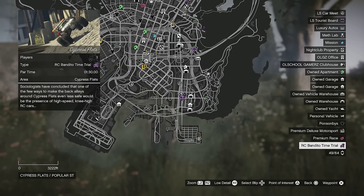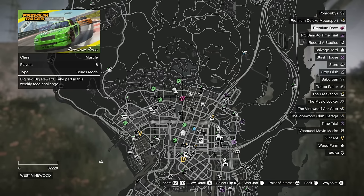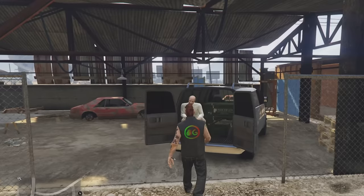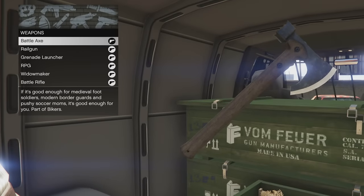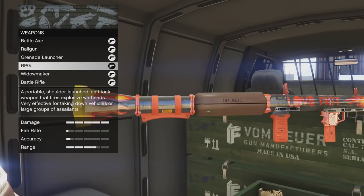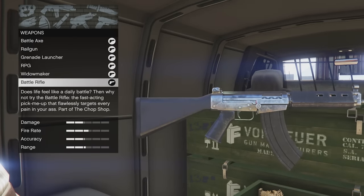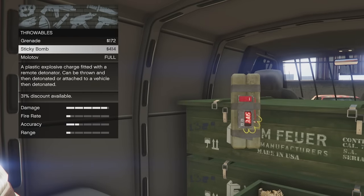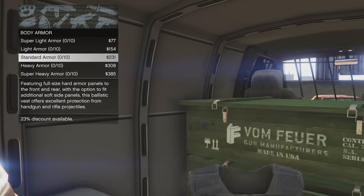Those last two time trials refresh every single day. Your premium race will be Muscle this week. Visit your gun van this week — you've got the Battle Axe, the Rail Gun, Grenade Launcher, 30% off the RPG, the Widow Maker, and the Battle Rifle. For throwables you've got the Grenade, Sticky Bomb, and Molotovs, plus discounts on armor.